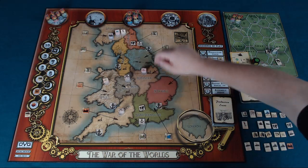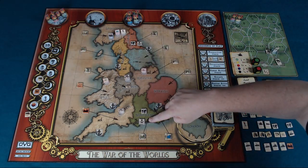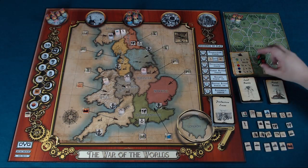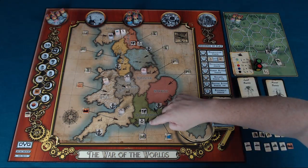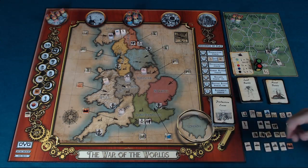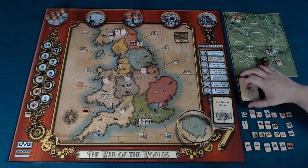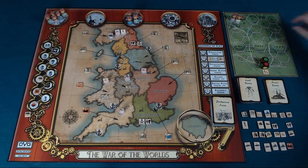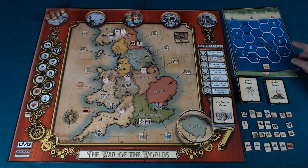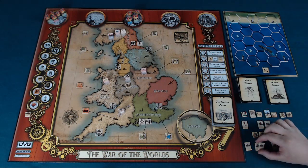Following that is the escape phase. Any refugees on the board can be moved one space, and you attempt to get them to a harbor built during the production phase. When refugees are next to a harbor you roll dice to see if they attempt to escape. If they do, you roll again to see whether the Martians have followed them — there's a chance they won't and you'll get lucky, but there's also a chance they do, triggering a naval battle.